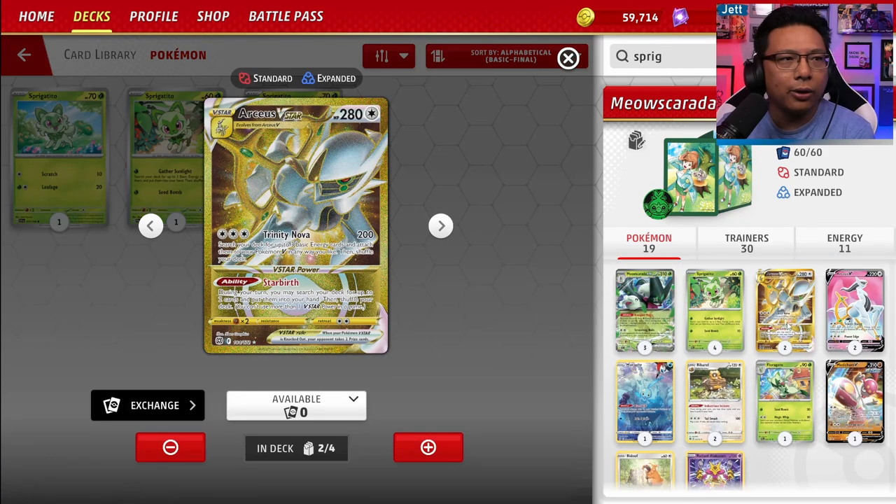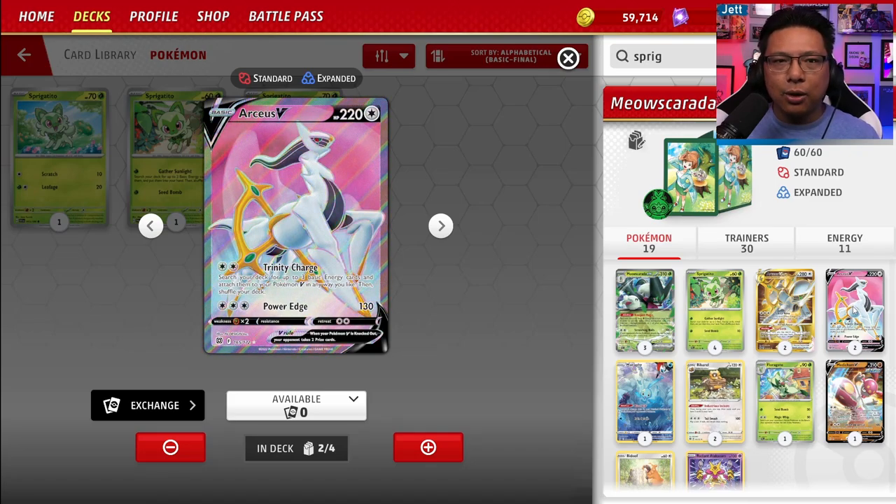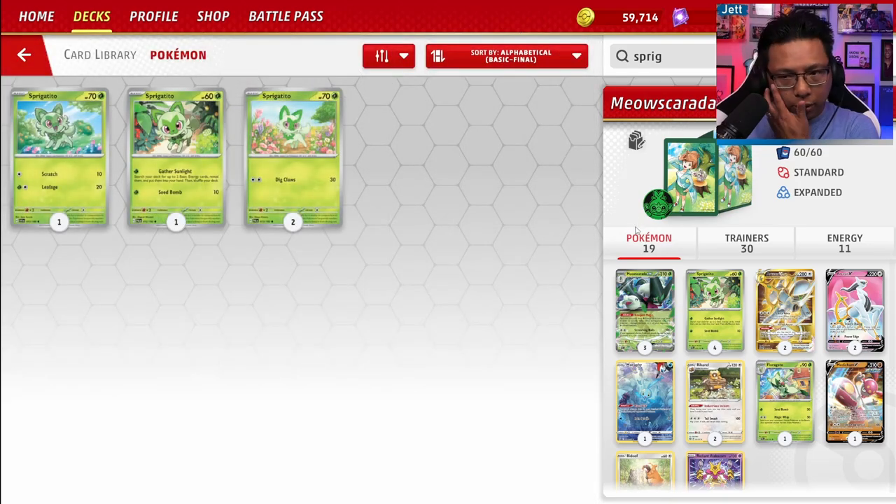For consistency, we've got a 2-2 line of Arceus. It is the expensive part — I get it. But Arceus is absolutely amazing here: its Starbirth ability lets you grab two cards of your choice from the deck to put in your hand, helping you set up Meowskarata. It also works as a secondary attacker — Trinity Nova does 200 damage. We're not really using the energy acceleration here, mostly using Arceus to set up and sometimes attack. If you can get more Arceuses, go 3-3. If you can only get one, go 1-1 from a Trainer's Toolkit.